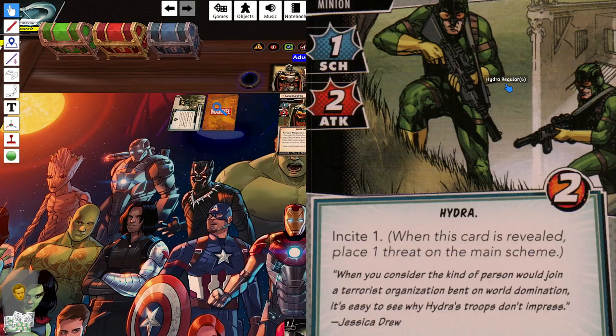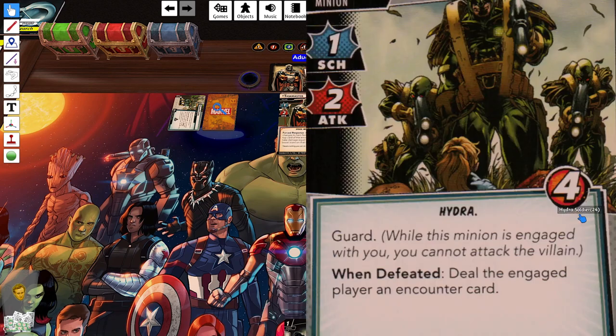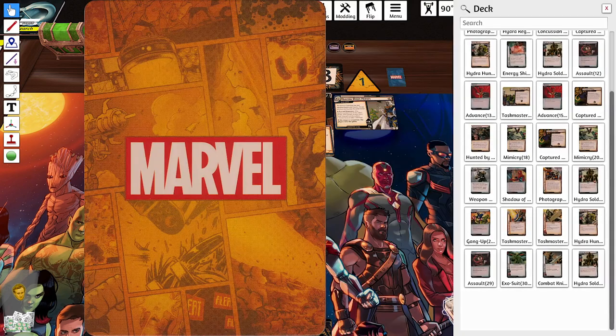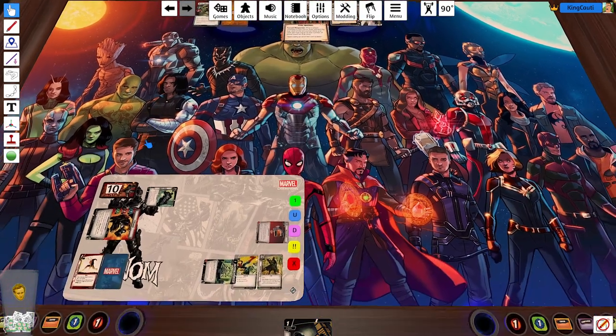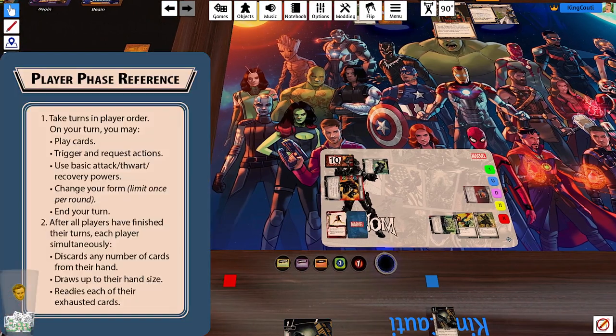We're going to search the encounter deck and discard pile for a Hydra minion and put it into play. They're so big — there's two, four is tough. We're looking for anyone with three. We are going to just grab the incite one — so when he appears, he puts a threat on the main scheme. We're going to use Agent Venom to just get rid of him. So now we end our turn, discard any number of cards — I want to keep the weapon — and draw up to our hand size of five.